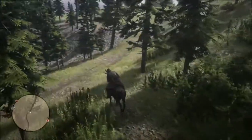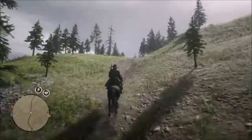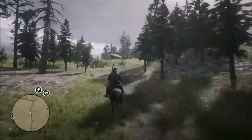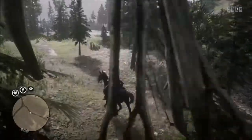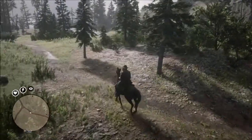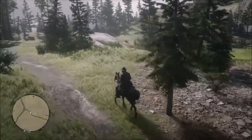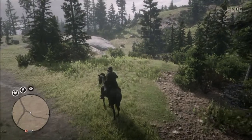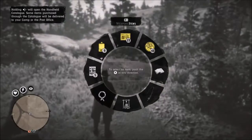When I get up to that side of it, the mini map makes some things change and a couple of things disappeared off of it, which made me think it was a question mark. I pull up here and throw down a legendary animal pheromone, and that actually let me know that there was a legendary animal nearby that I did not see.